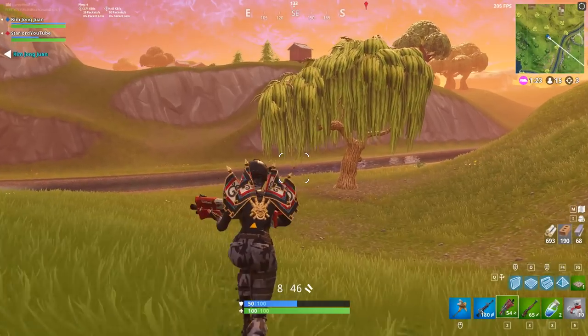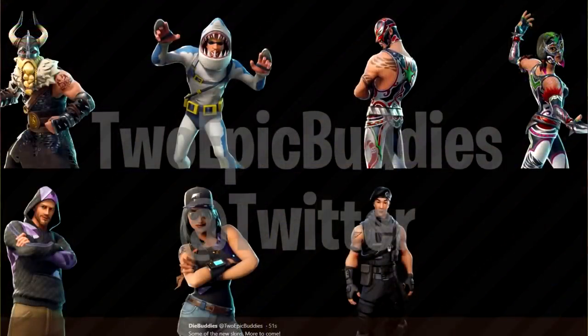Looking at the screen right now, these pictures are courtesy of Two Epic Buddies on Twitter — thank you very much for that. These are going to be some of the characters we'll see in the in-game item store, purchased with V-Bucks. In the top left hand corner, sticking with a viking theme, we have this awesome viking male character with a blonde, kind of white beard and an awesome helmet on top of his head. He's got tattoos on the sides — I think he's a pretty cool character.